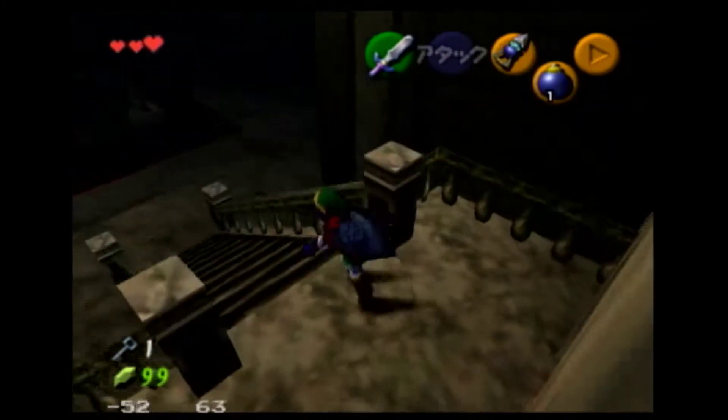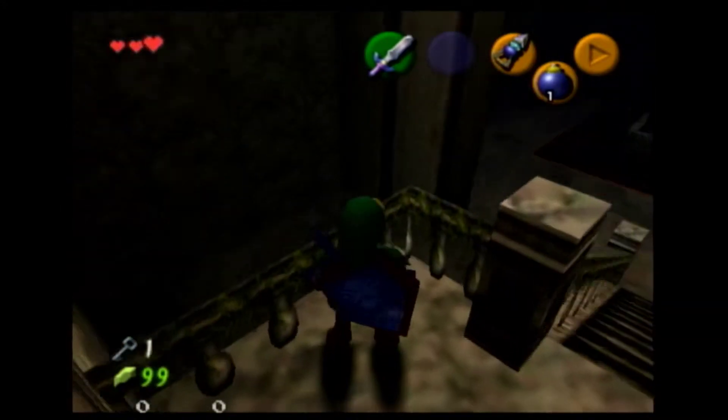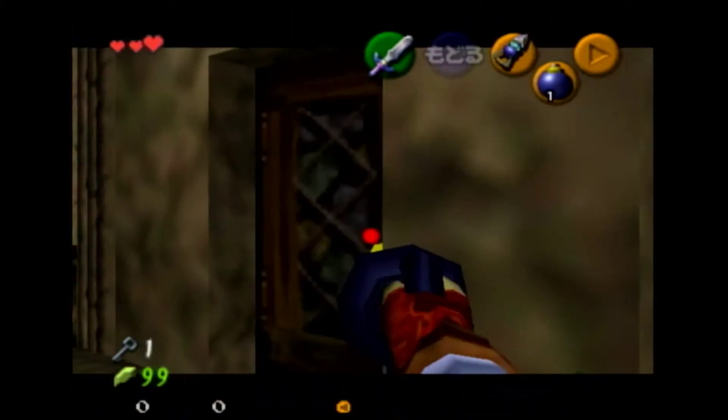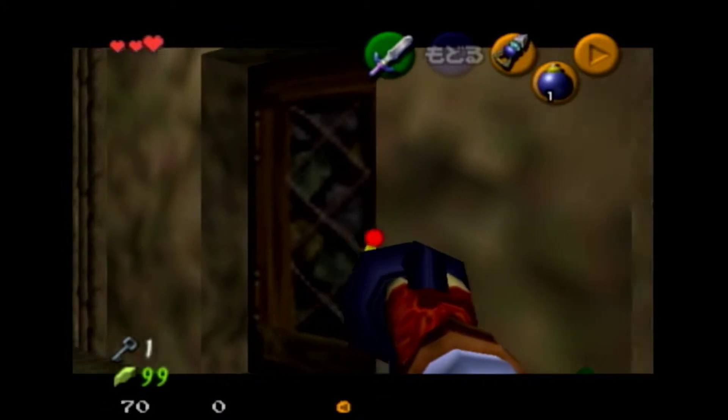So as soon as you enter, you want to go across to this door right here. You know it's this one because it has this type of a yawning. You want to back into this corner and pull up the hookshot. Where you want to roughly aim is right to the right of this door.